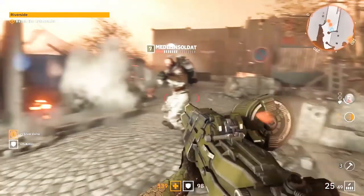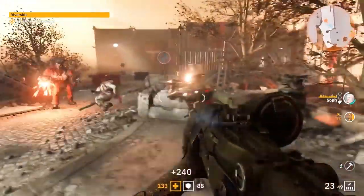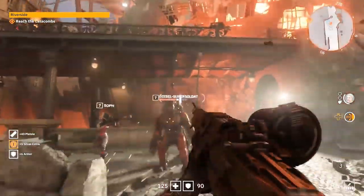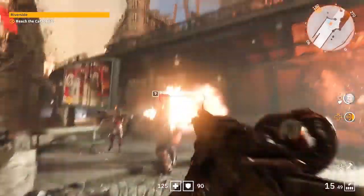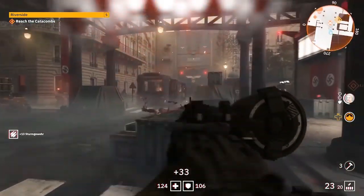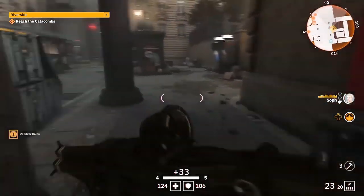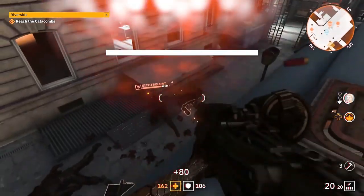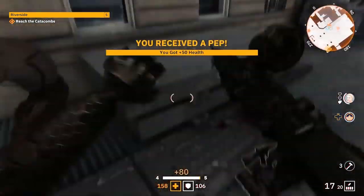Also worth noting, this game has a buddy pass system. You can play with your friends for free — only one person needs to buy it. If I buy the game and want to play with one of you, you get to play for free. All I have to do is invite you, and when you leave I can invite someone else for free, and you can keep doing that as many times as you want. I think that's a really smart idea, especially given that this game is built with co-op in mind. If the AI ends up being bad, people will want to play with friends, but they won't need to convince them to buy it — their friends get to play for free.